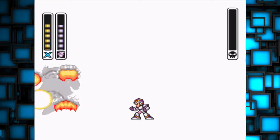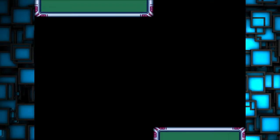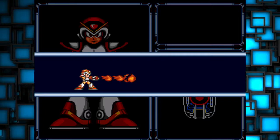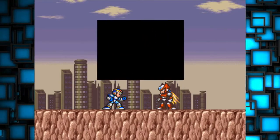And that's that! That's all the Mavericks. Easy? Yes, no, maybe so? The weapon we get now is the Fire Wave — yep, just like a little flamethrower. This is Chill Penguin's weakness. However, I still like using the X-Buster. And of course, we get some awesome music.